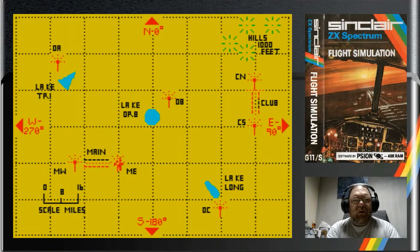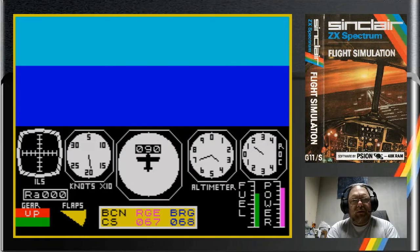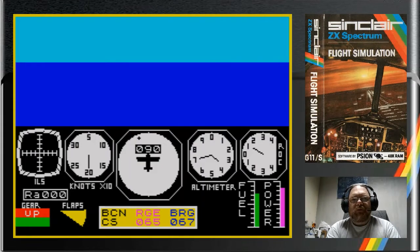So we're not that far out from the runway. We're looking for CS — Club South — so we'll press B to cycle the beacons. Club South, 60 miles away. At this speed it will take us about 20 minutes. So this would be the point to be very, very chatty with everybody on the stream — or if we had a way in the emulator to put it to 200% speed we'd do quite well.